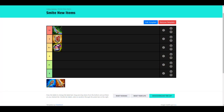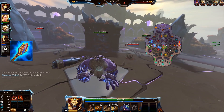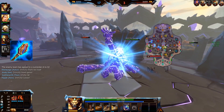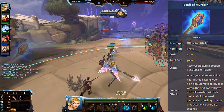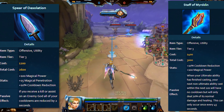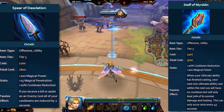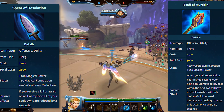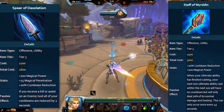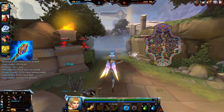Staff of Myrddin is going to go into A-. We talked about this item a lot already. Staff of Myrddin got nerfs before it left PTS — namely a price increase to 3,000 gold and the magical power label was initially wrong as well. If you put it side to side with Spear of Desolation, which has a similar purpose, you'll see that it's 400 gold more expensive, has the same power and the same cooldown reduction, and lacks the 15 magical penetration. They both have unique passives.